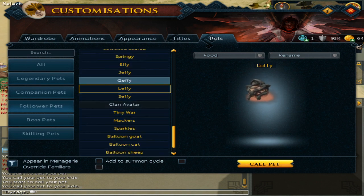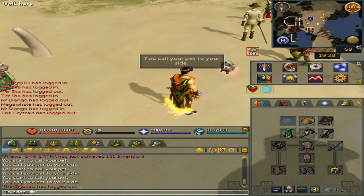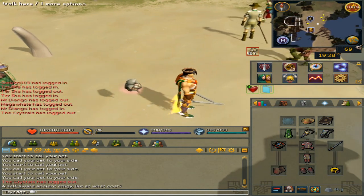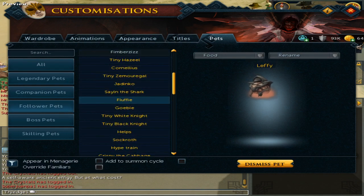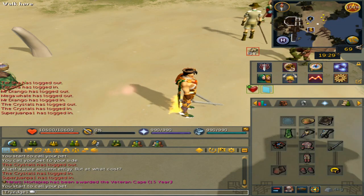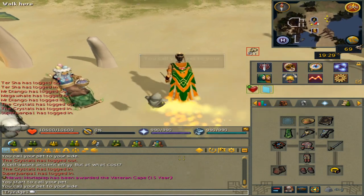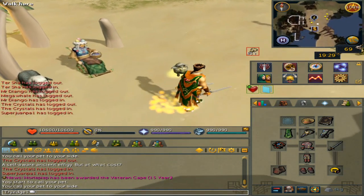The next one is Lefty, who is orange — I'm pretty sure it looks orange, though it might actually be pink. And then for the last one, Cephy, who is yellow. It kind of matches my cape in terms of the particle trail.